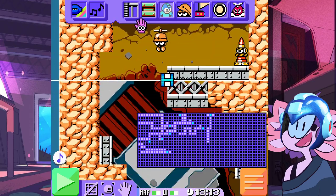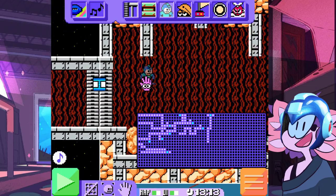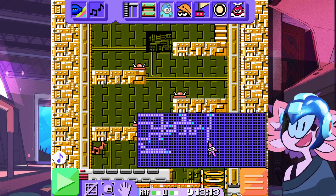We've got Guts Man's Powered Up background being used here. And then, instead of Guts Man, because he's not in the game unfortunately, I do have Hard Man. Let's see — Elec Man's stage.